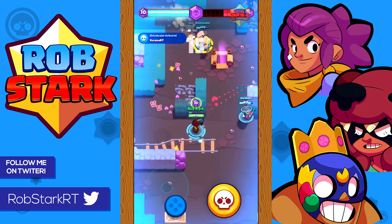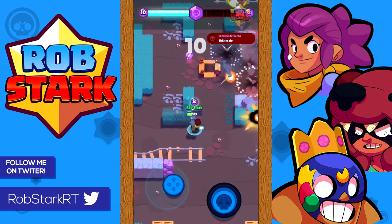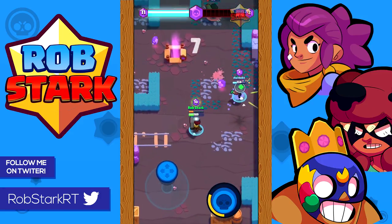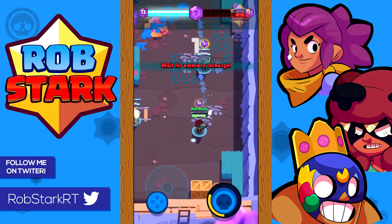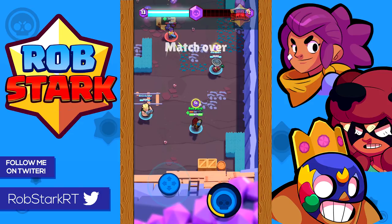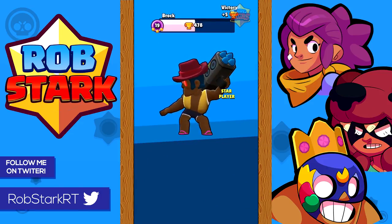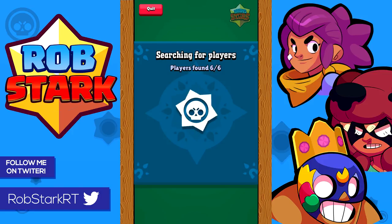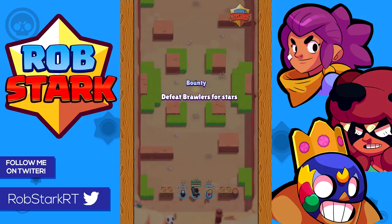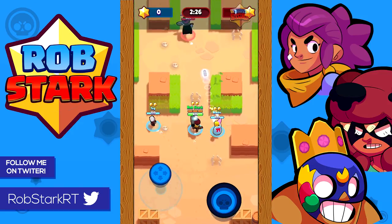Now let's go over how Brock matches up with every single brawler. Starting with Bull and El Primo — neither of these is a good matchup for Brock, as they both have so much health it's really difficult to kill them fast. It generally takes about five shots to kill Bull and about six shots to kill El Primo. In general, just try to avoid them and have a teammate help. Don't use your super on either of them if they have their super, as they will just super out and likely kill you.